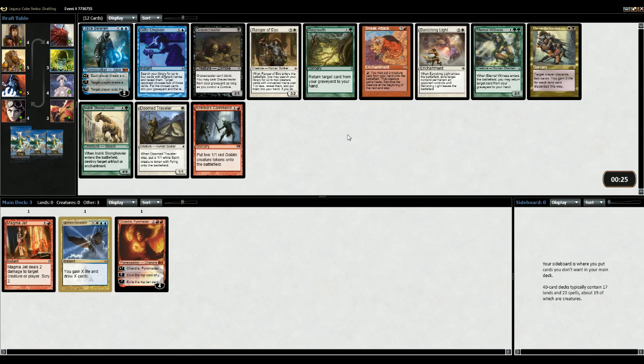It's a tough one. Could go Sneak Attack, but I don't think I want to. I think Eternal Witness is still better. Well, Banishing Light is basically the better one. Yeah, let's pick up the Banishing Light.